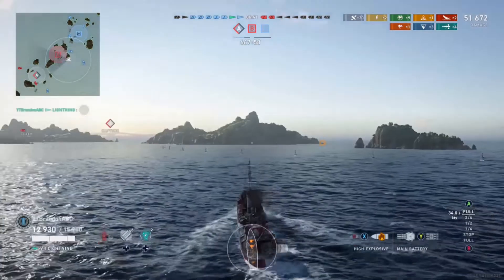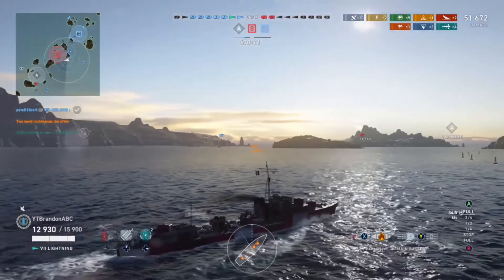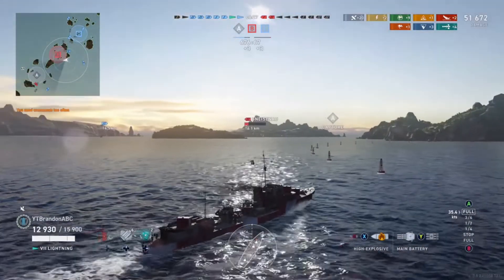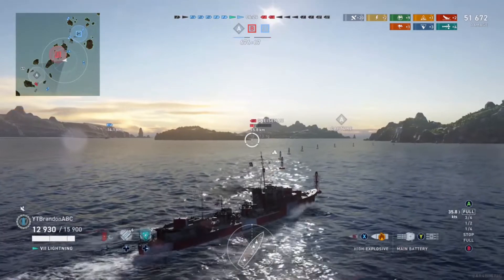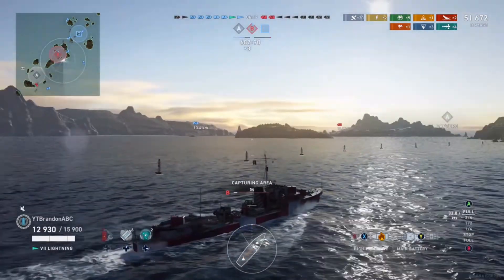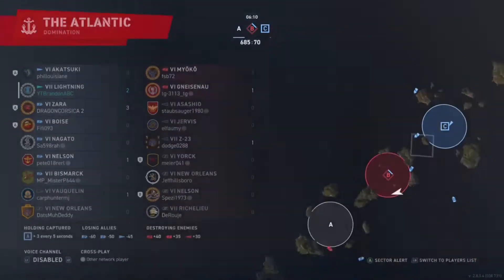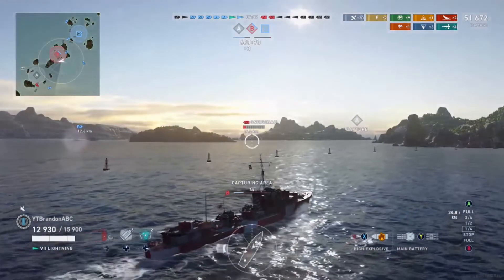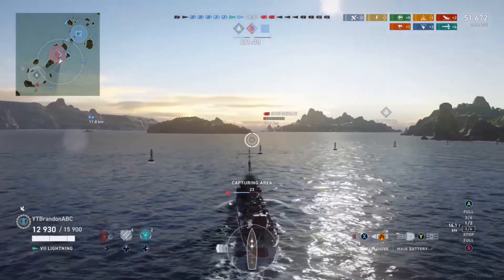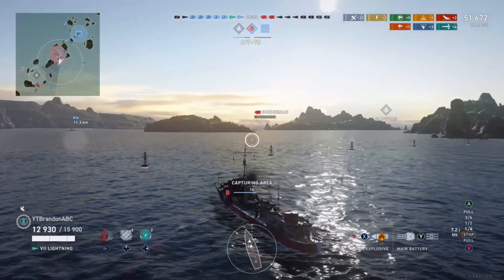Now the enemy team has unfortunately pretty much collapsed. Had the York and the Nelson pushed up a bit earlier and actually supported the Ashashio, the chance of Brandon being able to push that Ashashio would have been quite limited and she would probably still be alive. There was no reason for them to hang back as far as they did, for as long as they did — especially the Nelson, who could have pushed up into the north-eastern quarter to close in and give himself some options with his range. The York could have pushed in close enough to the island a lot earlier on.